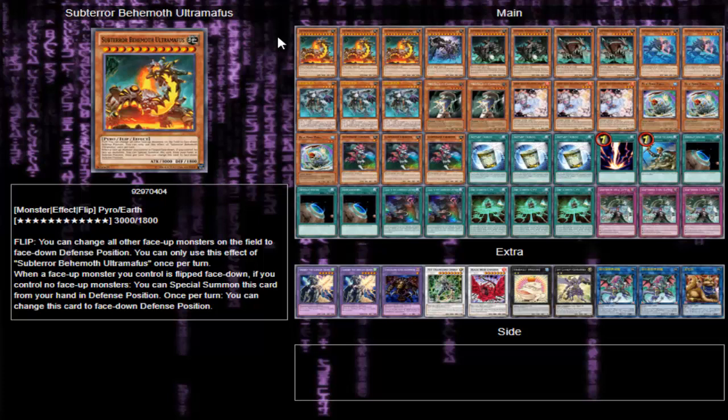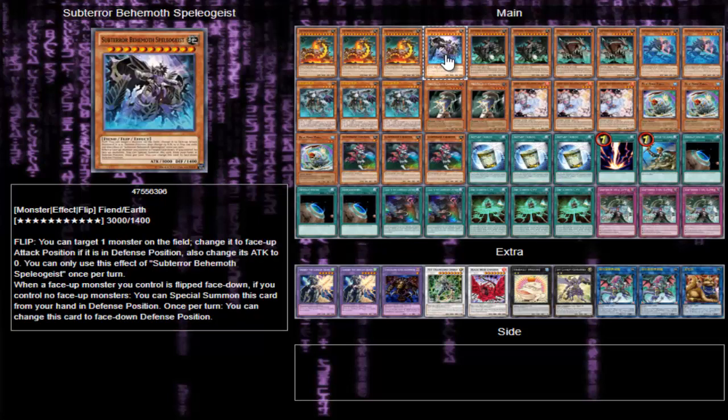Three Ultra Moffis — this guy is the best monster, one of the best they have. When it's flipped you can change all face up monsters on the field to face down defense position, so it's really good. He's a 3000 attack beat stick, which is massive. He's my favorite monster of the deck by far, that's why he's at three.